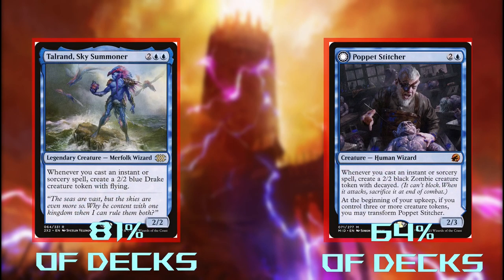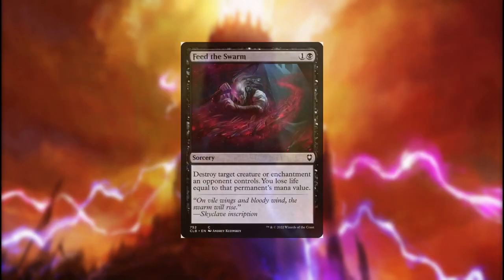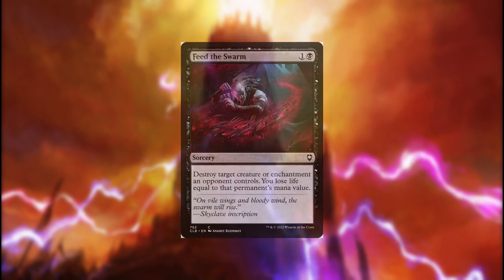Tolerand is bad and so is Poppet Stitcher, but at least the Stitcher is better than Tolerand. With less mana and less overflow, we really don't need to produce an arbitrary number of tokens, just enough to chain together into the next spell. Feed the Swarm is not what we want for this deck. The life we pay is not a cost to cast the spell — it's just an effect of the spell — so we end up losing a lot of life with this.